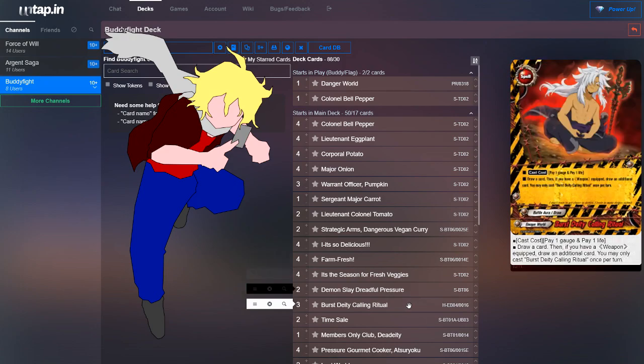Next, we run three copies of Burst Deity Calling Ritual. By paying one gauge and one life, draw a card; if there's a weapon equipped, draw an additional card. So most of the time it's just pay one gauge, pay one life, and draw two cards.